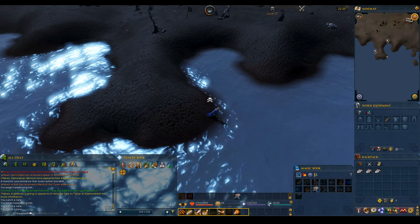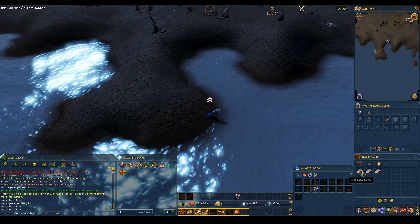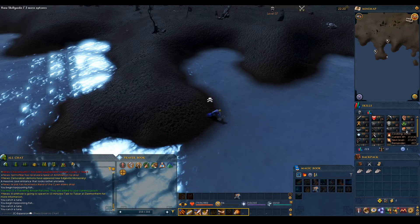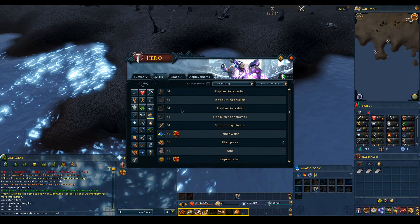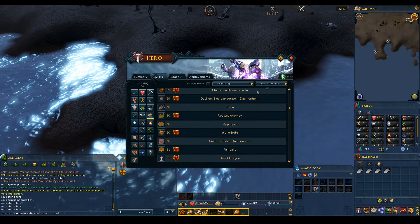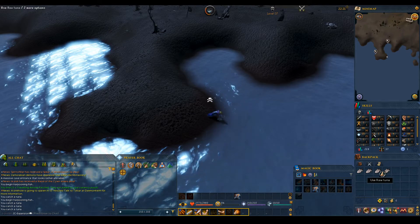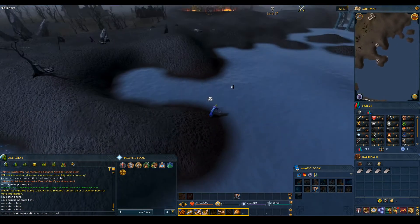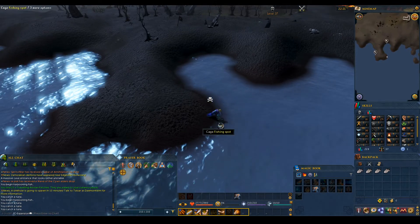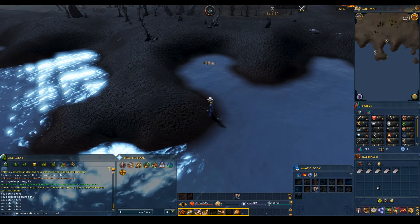I totally missed the level, and in fact I managed to get up to level 36 before I even noticed. Level 35 is the level for fishing tuna, and I've definitely got the cooking level to cook it — I think it's level 30 to cook tuna. Yeah, there it is: 30. So we're about to get a big boost in healing, which hopefully means next time I head into the lava maze I don't get absolutely ruined by a lesser demon doing more damage than I can heal. Big upgrade on the food front.